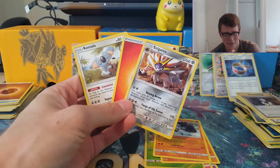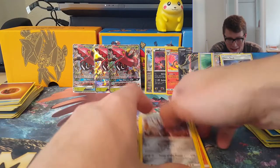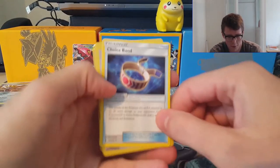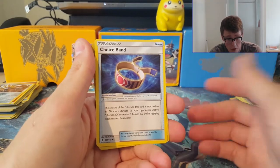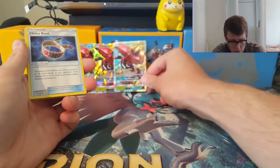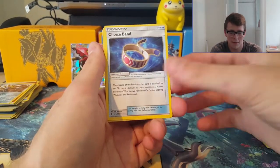One thing we've learned from these packs today is that we need to perfect our pack tricks. Apart from when there's exclusive tin promos, I don't often buy tins. But at least we got a couple of cool things. Choice Band is always awesome — doing 30 more damage, especially with something like a Tapu Bulu. Attach the Choice Band to the Tapu Bulu and you can be doing 210 damage for free energy. It's pretty strong, especially in combination with the energy acceleration that Vikavolt offers.